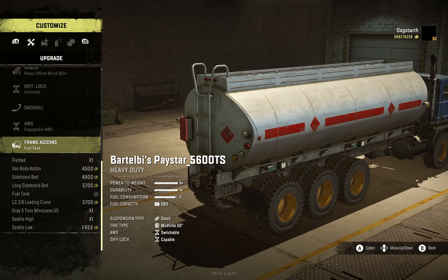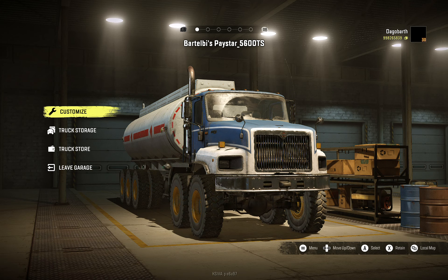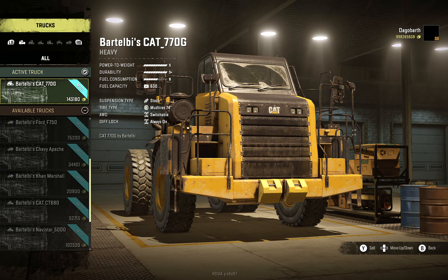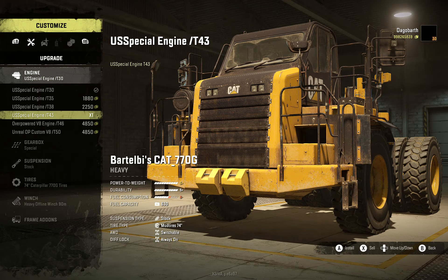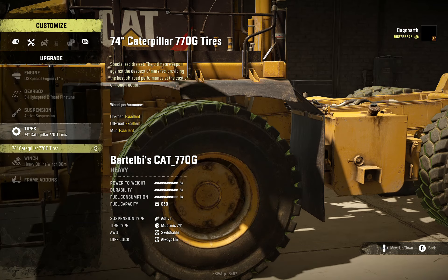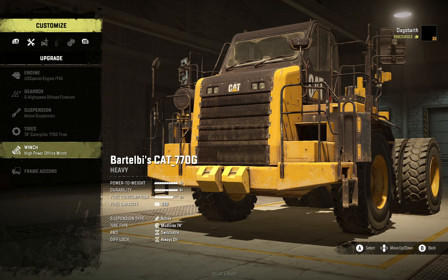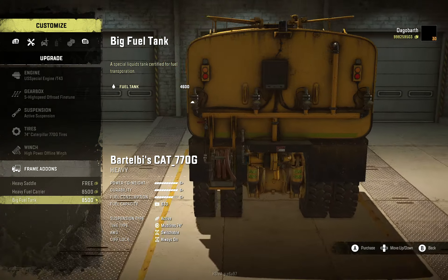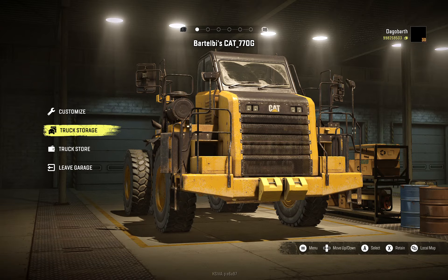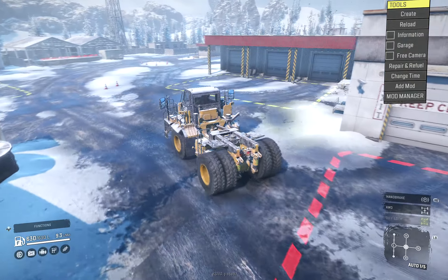It has an overpowered engine, and if you install the fuel tank add-on - which I added a lot more fuel to - it is so heavy you have to use the most powerful engine or the second most. This machine has all the special engine and gearbox options, active suspension, a more powerful winch, and a bigger fuel tank. I improved the steering a lot, so it's a lot quicker as you can see, and now it's really drivable.